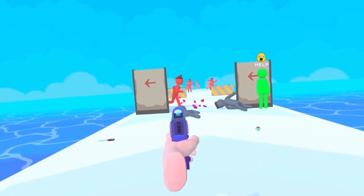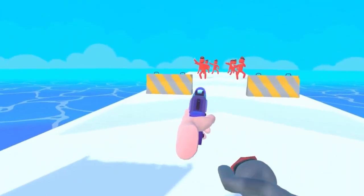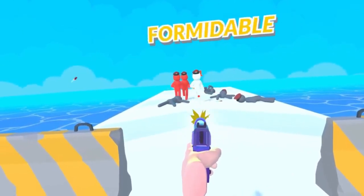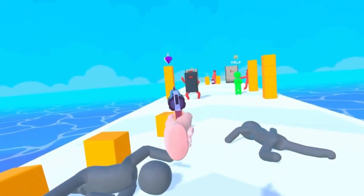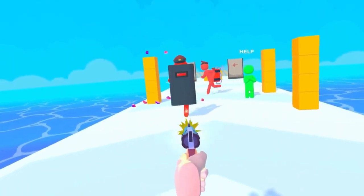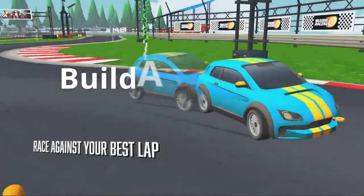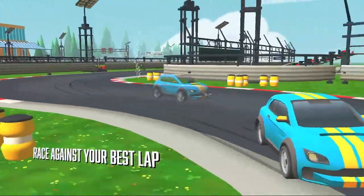Next up is Bullet Master Run, which looks like a VR version of the mobile game that appears in YouTube Shorts ads. This is a first-person shooter where you play as a spy and must shoot your gun with enough precision to take out the bad guys and save the hostages. There will always be obstacles in your way, so be sure to shoot carefully.